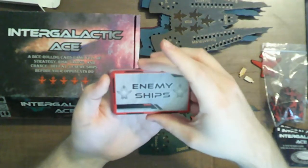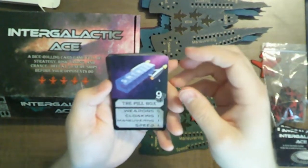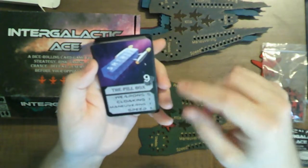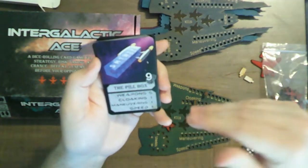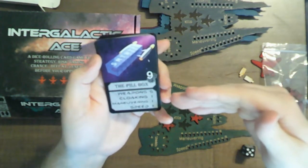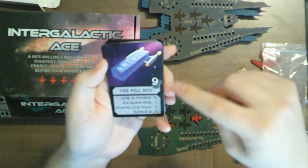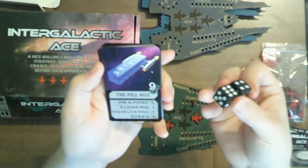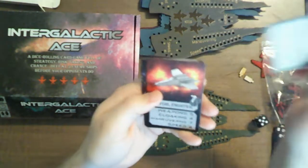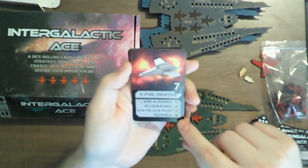Then we have the enemy ships you're trying to defeat in order to get five kills and win. I'll go through all these because they have different art. This is the Pillbox — the shape is kind of interesting, I wish the lettering was not there. It's got different stats, and in order to fight the ship, you have to have three stats that are the same or higher. When you roll your two black dice, you have to get higher than a nine, which is a bit of a high roll. The X-Foil Fighter has a lower defense but higher stats, so it takes a little more to challenge it.